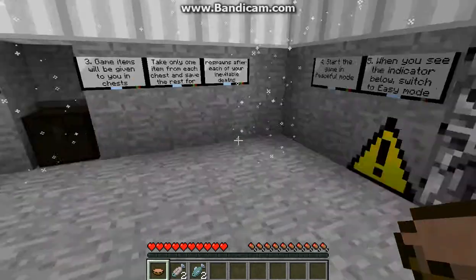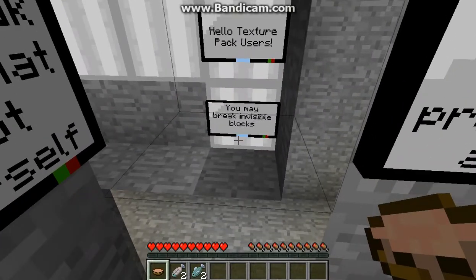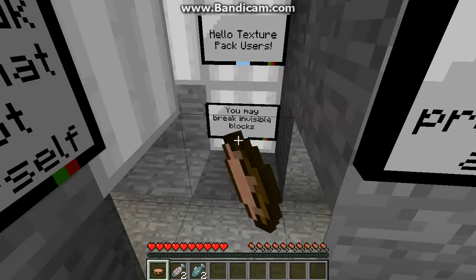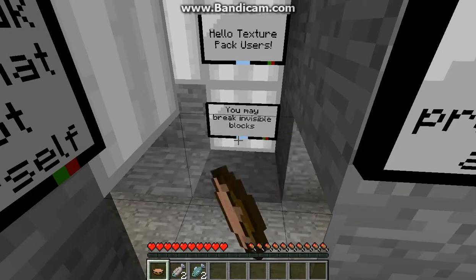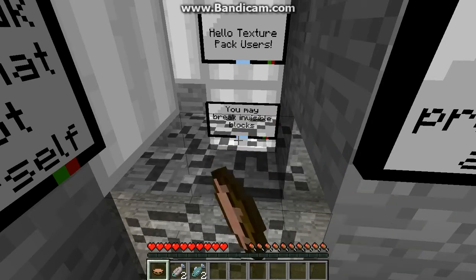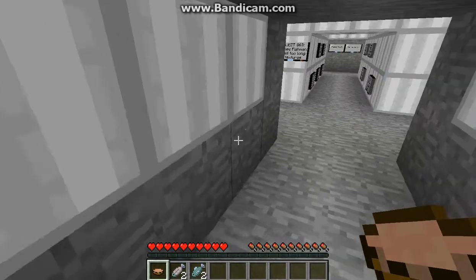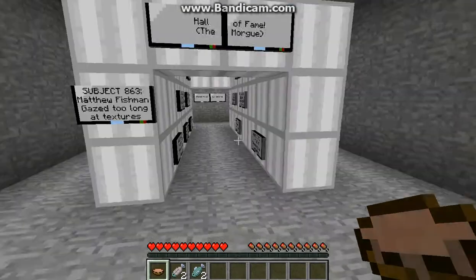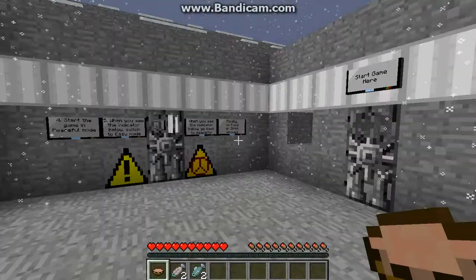Trash. Start game here. It's this. Hello, texture pack users — you may break invisible blocks. I saw earlier, because I didn't have the texture pack on, it's sandstone that I'm breaking right now. So let's go. Let's keep going. Hall of Fame — the morgue. Oh jeez, I'm not gonna go in there and read any of that. Trash.